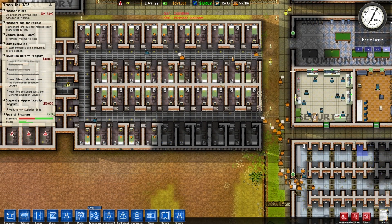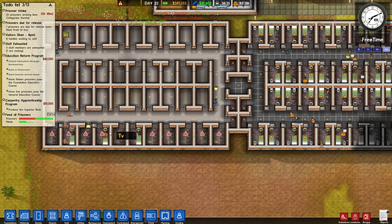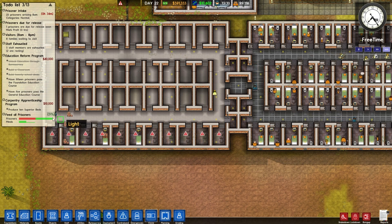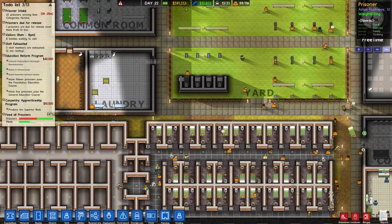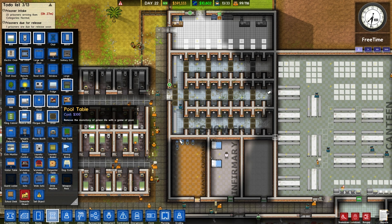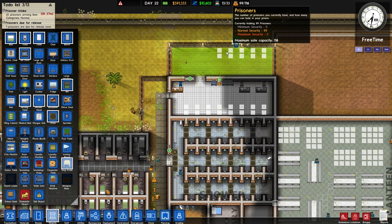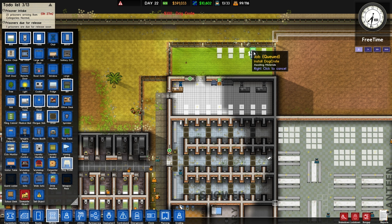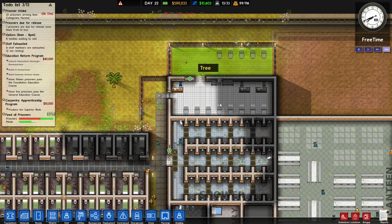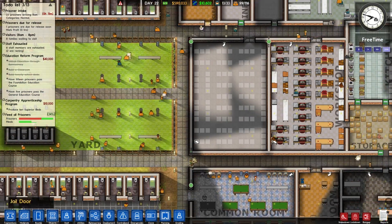Right now we're doing pretty good. We do have a bunch of prisoners showing up real quick. Dogs research is done — now we can have dogs. Objects — we want a dog crate. I'm going to put a couple out here, probably way more than we'll ever need, and some in here as well. This is way more dog crates than we'll need for quite a long time, but that'll at least get us the ability to hire some guard dogs, which I want to get going.